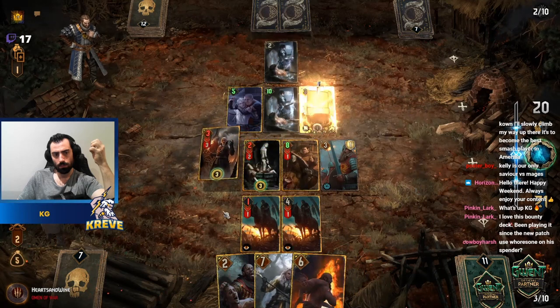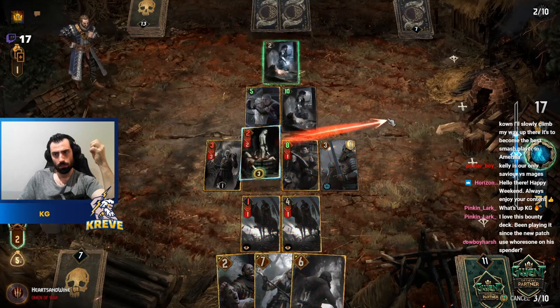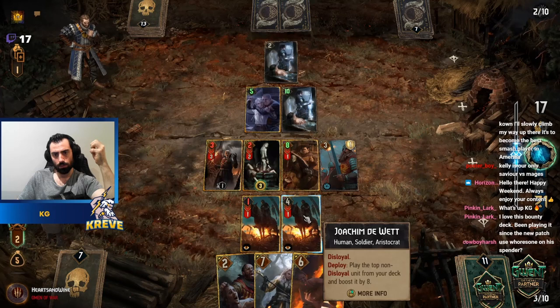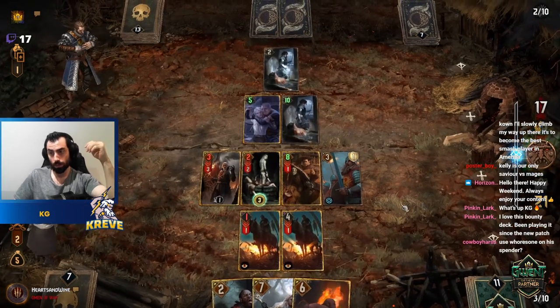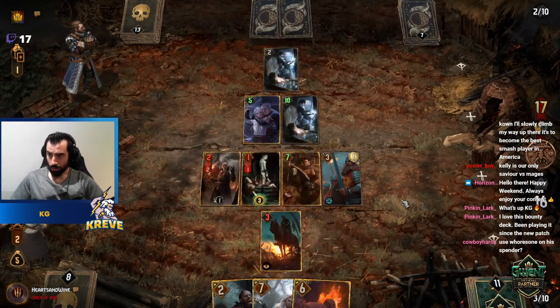It's a long shot, honestly. But they threw a lot at us — they really did. That's a big boy. Sequencing the play — place a bounty or damage. Maybe we just go like this. We don't really care about bounty now. You'd be surprised how many points we have right now.